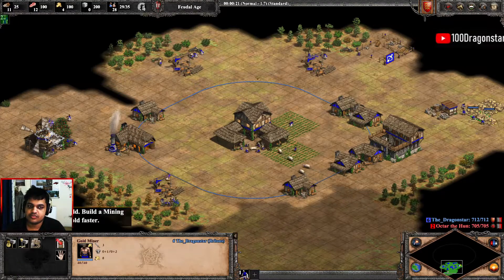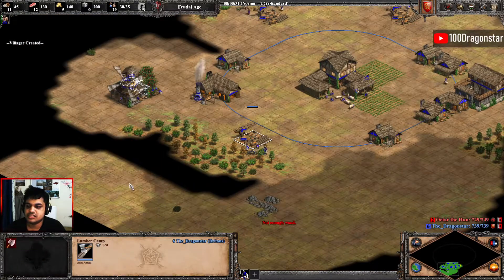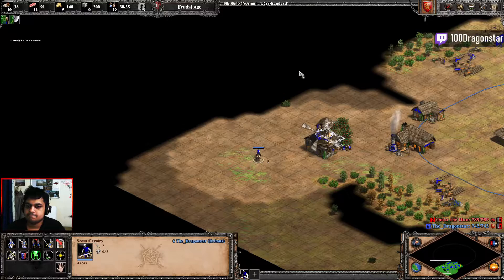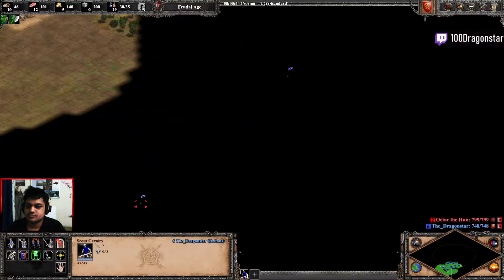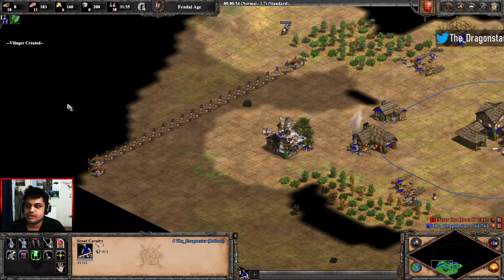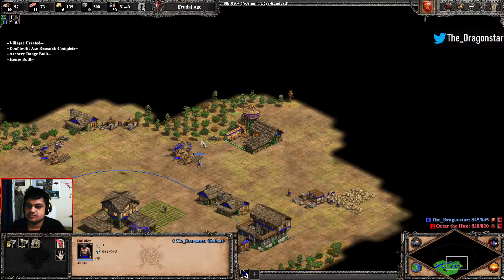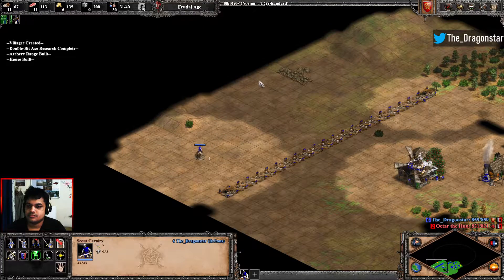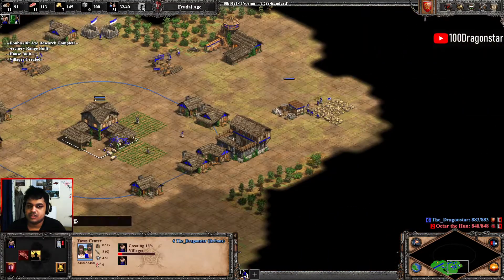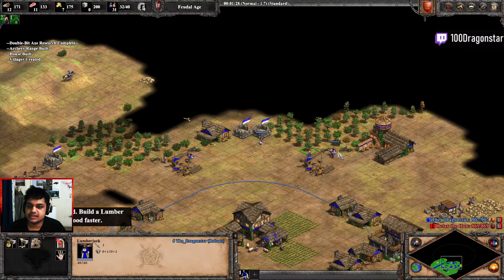Starting off with one range as usual, getting the wood upgrade after that and making sure we are completely walling our map again. The initial scouting around my town center allows me to know what my walls will look like. The reason I'm adding a little bit more on gold — seven to be exact — is because I'm going to be adding a second range as well.